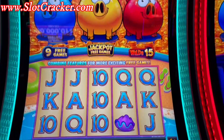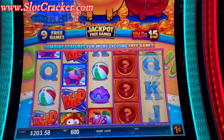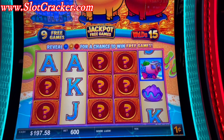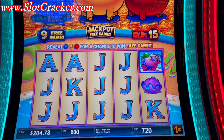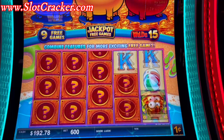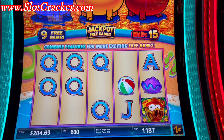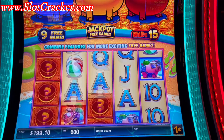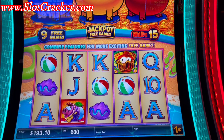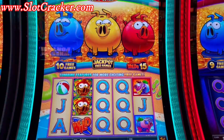We got a yellow coin — went into him. We're looking to explode one of the pigs. A full screen of question marks would be wonderful. No coins. $7.20 back on our $6.00 bet. That's looking happy, starting to look good — and the red one. That was good for $12.00, double our bet. There's a blue one and it made him a little bigger.